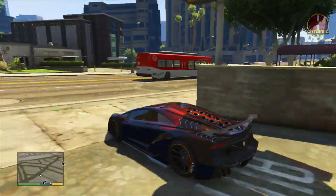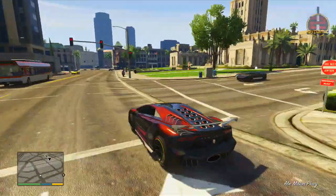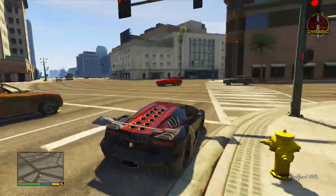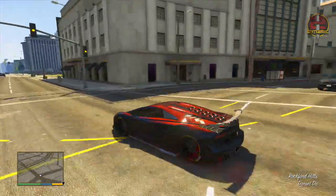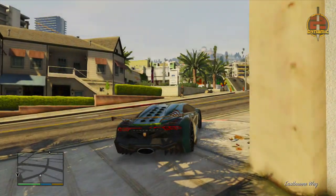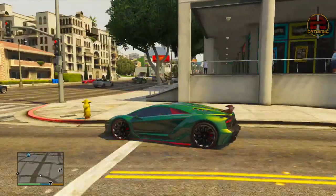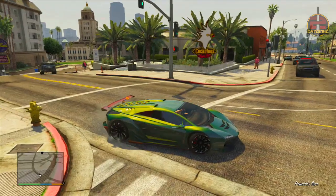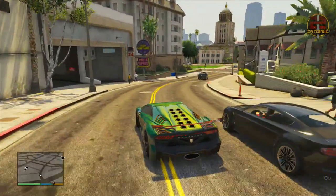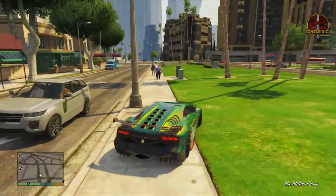Today I'm going to be showing you an awesome paint job guide in GTA 5 Online. This paint job guide consists of 4 different paint jobs. The first one is a Flamed Bronze, which is my second favourite paint job of all time. The second one is a Dragon paint job, which is by far my favourite paint job in the game. The third and fourth are Dark Gold and Gold.